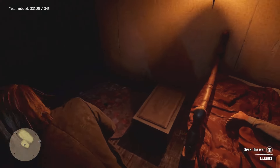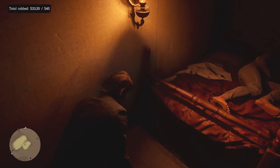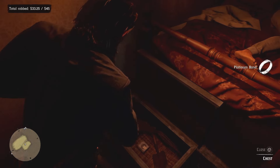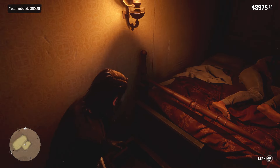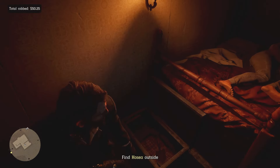You can also use Eagle Eye, which will highlight all possible loot locations within the room. You might see different items to pick up in these cupboards. The main thing is to double check you've picked up everything. Once you're done, the game will prompt you to find Hosea outside, but we aren't done looting yet as there's plenty more in the house.